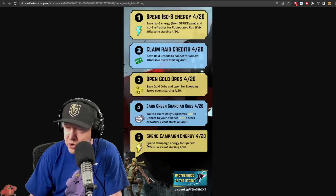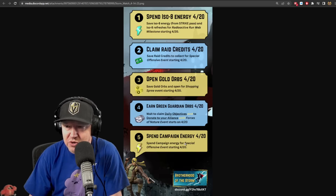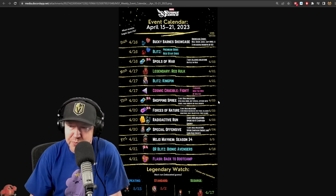Spend campaign energy - save all your mails that have campaign energy and start using them on the 20th. There's another recap from Brotherhood of the Storm outlining the calendar of events.